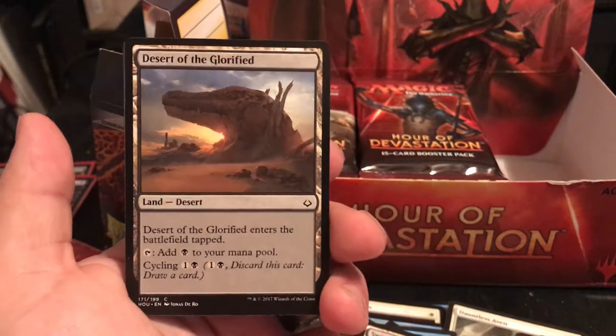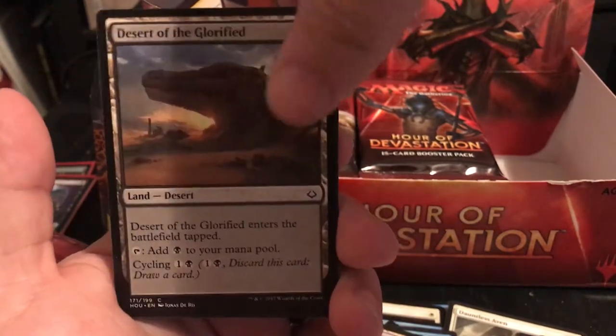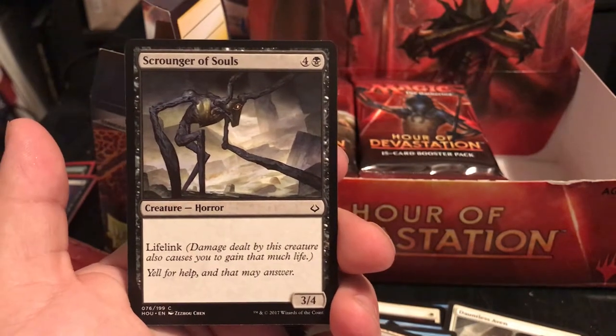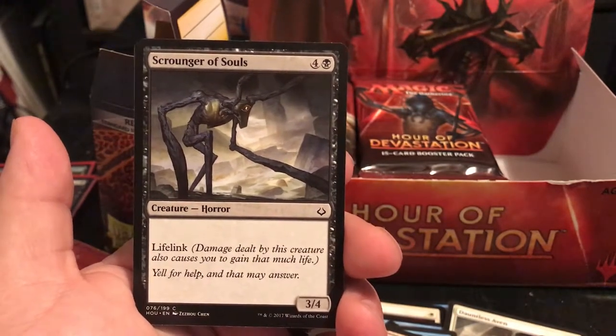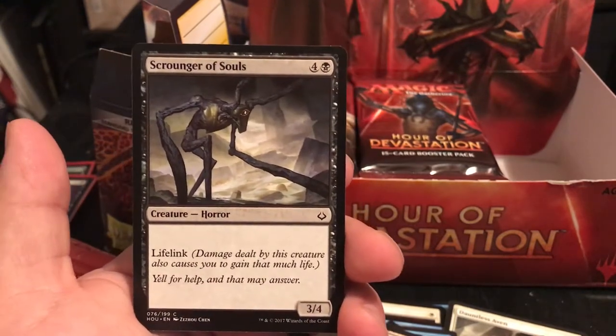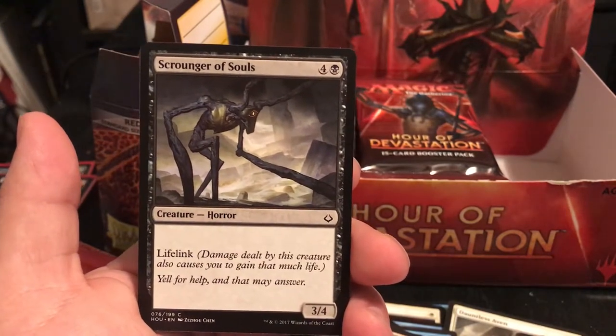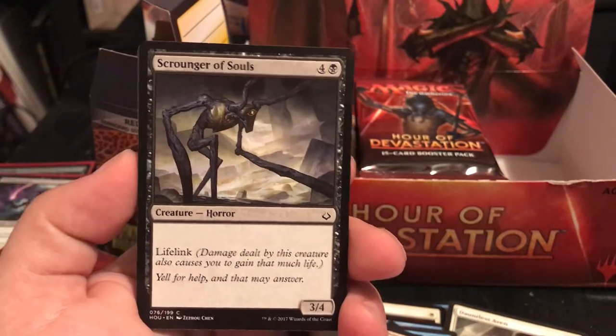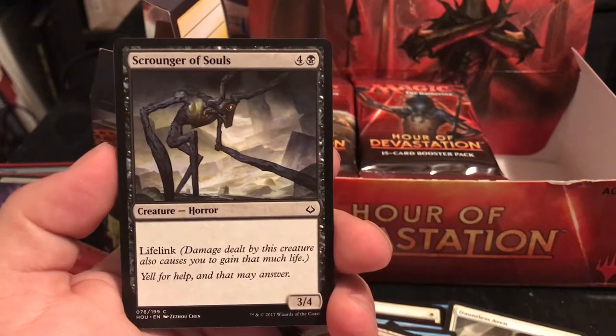Desert of the Glorified is a black desert. Scrounger of Souls has Lifelink - damage it deals, you gain that much life. It's a 5-drop, a little expensive for a 3/4 with lifelink. I still think maybe if it was 4 cost it might be a little bit better.